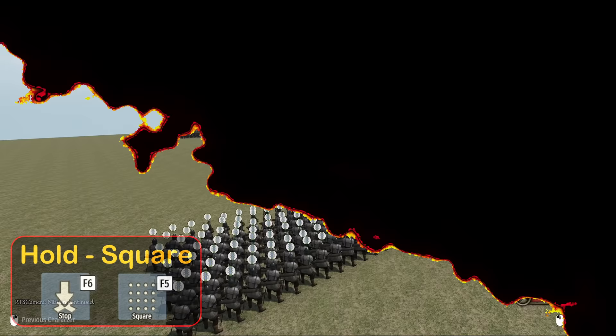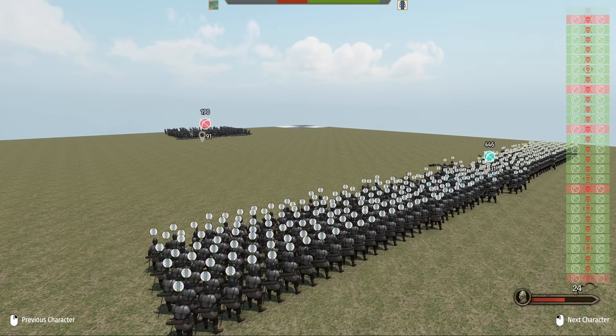Let's have a moment of silence for the massacre that is about to take place. Don't use square with archers — it's very bad. 19.65 KDR for line formation.